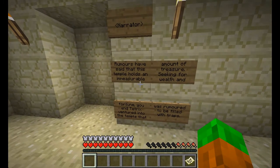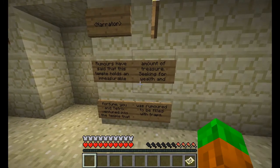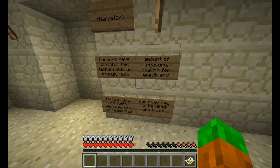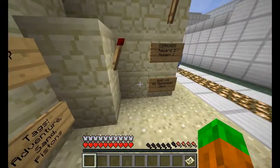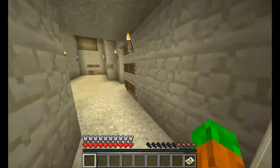Rumours have said that this temple holds an immeasurable amount of treasure. Seeking for wealth and fortune, Ewan Tetrix ventured into the temple that was rumoured to be filled with traps. Only one hidden diamond — I don't think there's that much treasure.